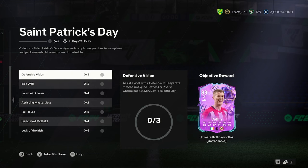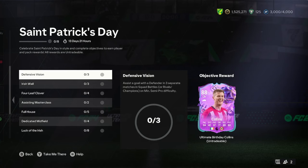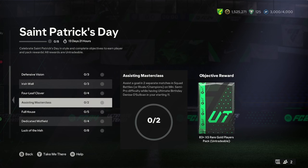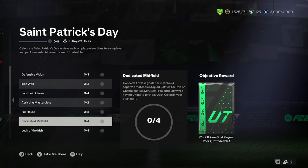So the objectives we have — looking at the requirements first. Whether that is having six cards from one team, we can sort out how many players we need and see how you can cut down on this and get it done fast. We're going to have to assist a goal with a defender — that doesn't have any requirements. For 'On My Birthday' you need Nathan Collins. You need six NWSL players for that objective, and then you're going to have to do something with O'Sullivan. You're going to need six Premier League players, and then obviously something with Josh Cullen.